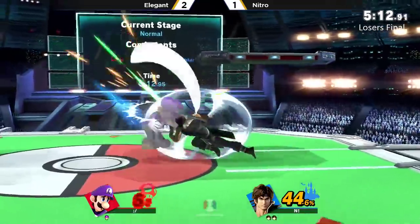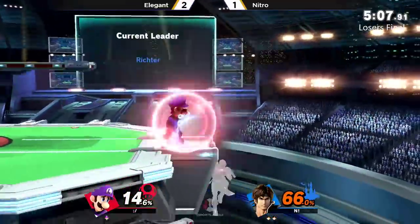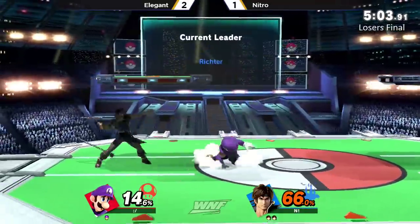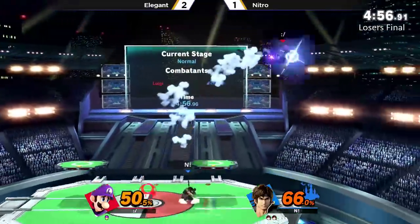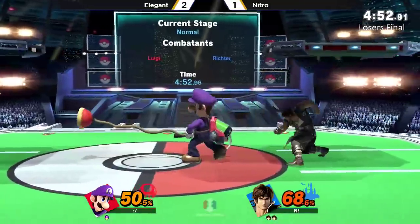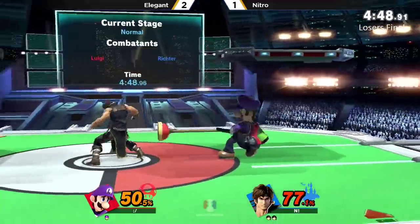He's using the cross to set up into kills instead of just being an annoying projectile. Trying to throw out a forward smash, trying to read a roll — a little bit too far for it. And dash attack — name of the game, name of the set actually. Both players apparently loving their dash attacks. Both of them don't want to be too close to the other one.